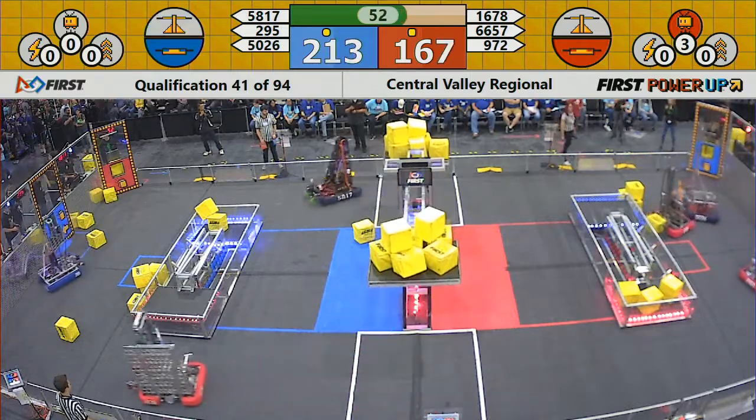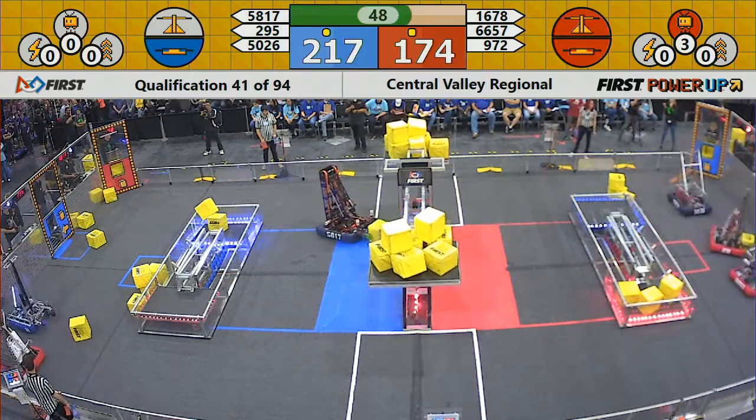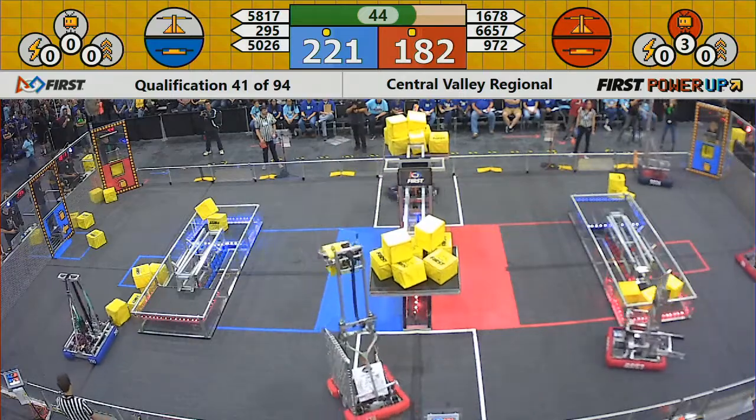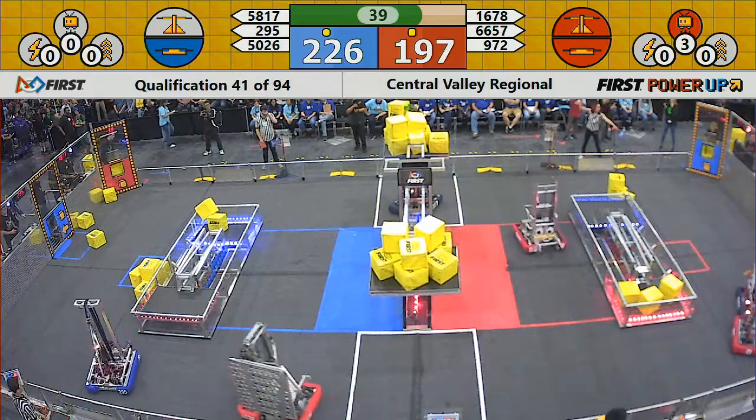Citrus Circuits — 1678 — adds a power cube. That scale is teeter-tottering back and forth. We've got a battle! The Red Alliance has 183 points, the Blue Alliance 224 points. It's going to be a close match.